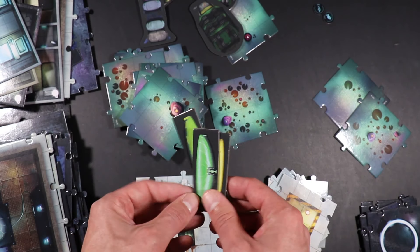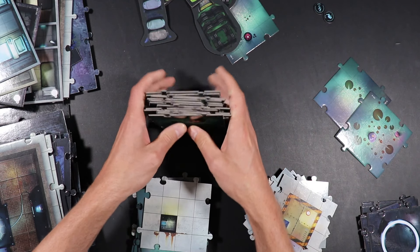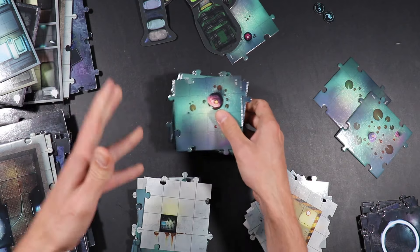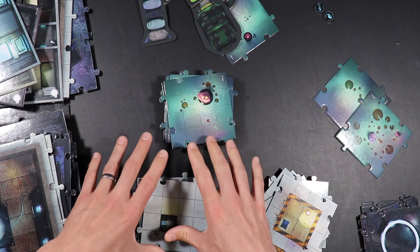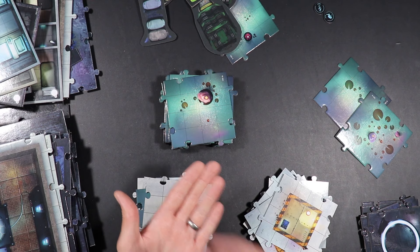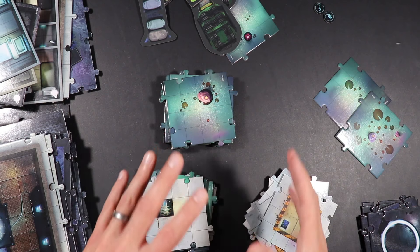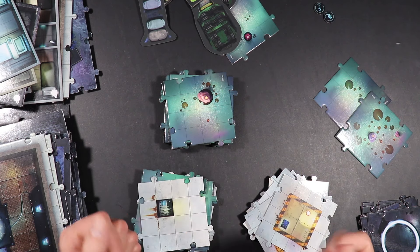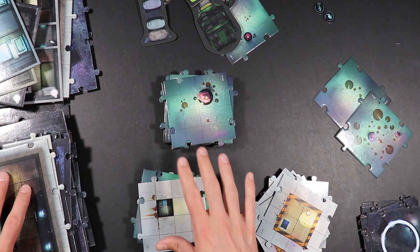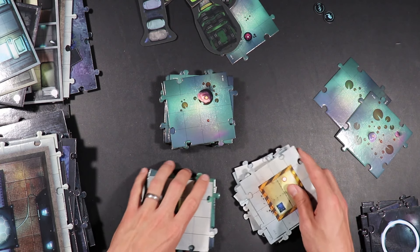Speaking of tactics, there actually is a game in development by Jonathan Gilmore. He was inspired by these tiles and wanted to create a game. He's a well-known board game designer who has also done some RPG work — Kids on Bikes is one of his. Apparently there is a roguelike game that he is working on for Future World Creator, which sounds really cool.